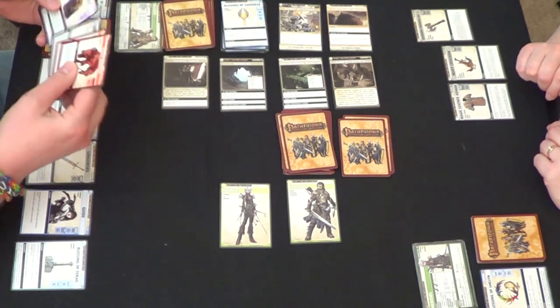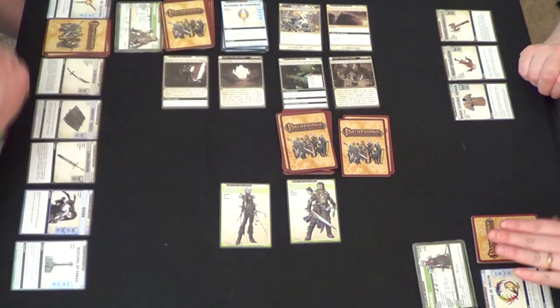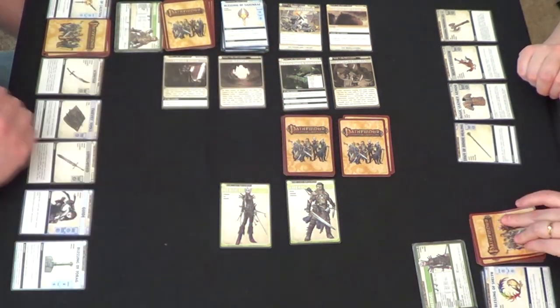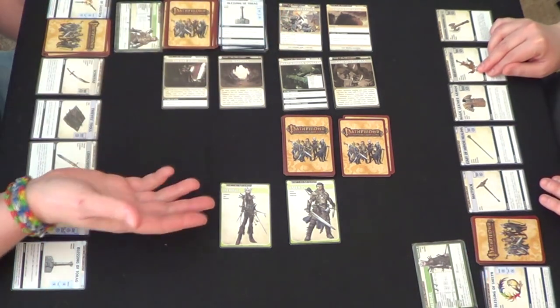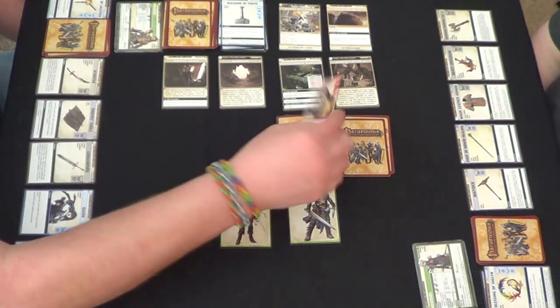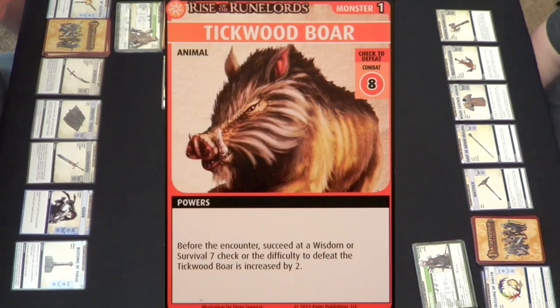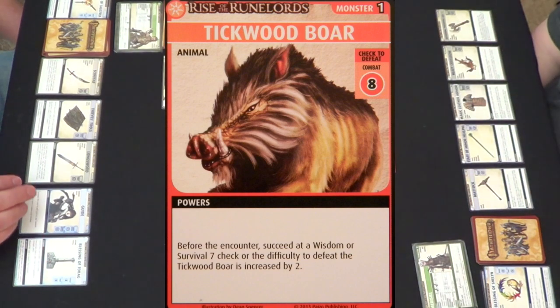Those ambushes are helping us out — I'm not worried about them because in a way it's a good thing; you're able to cipher through the deck and see what's in there. We know this is a monster, so — a Tickwood Boar! It's a Combat 8. Before the encounter, succeed at a Wisdom or Survival 7 check or the difficulty to defeat the Tickwood Boar is increased by two. The villain's definitely here — we've already looked at all those cards.